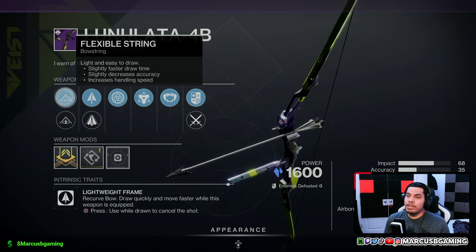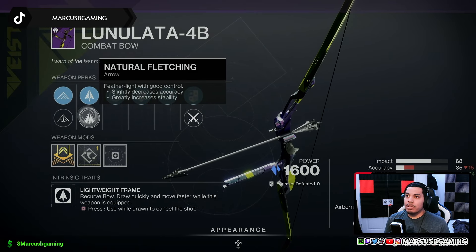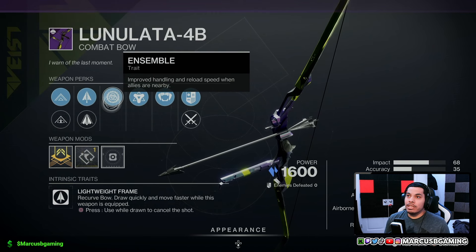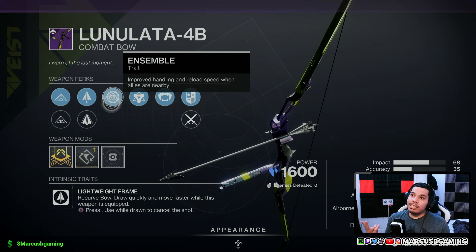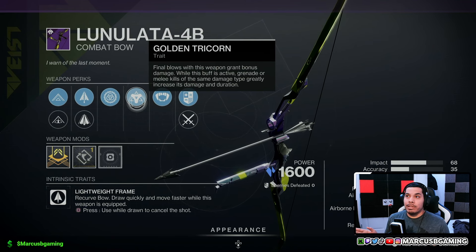There's a Lunalotta 4B Stasis bow with flexible string or polymer string, fiberglass arrow shaft or natural fletching, ensemble — so when you buy teammates you get more handling and reload speed — and then golden tricorn, so you get a kill and you get a damage boost.